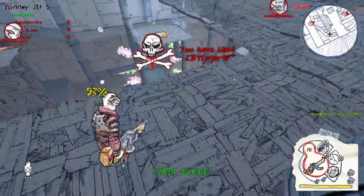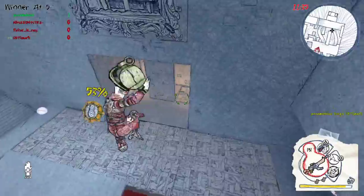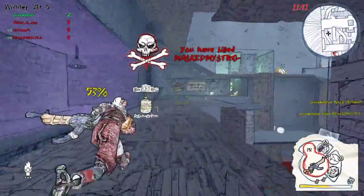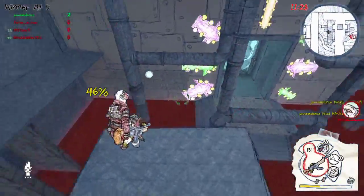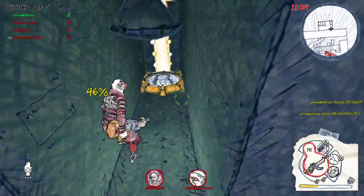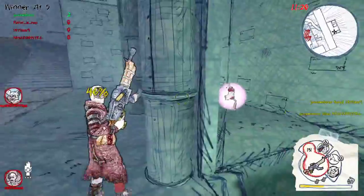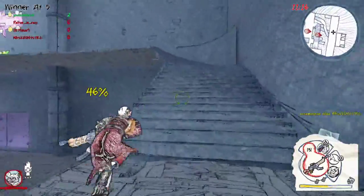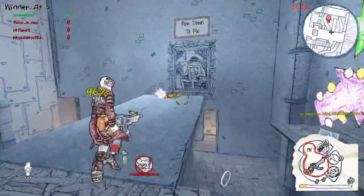That guy just shielded — oh nice, I got him because he jumped off the map. Alright, we're opening this up pretty good. I like this map. You can double jump. You can see it's also got Quake-style boost jumps around. I don't see any health pickups, and that's what I want.